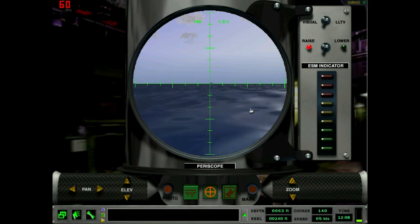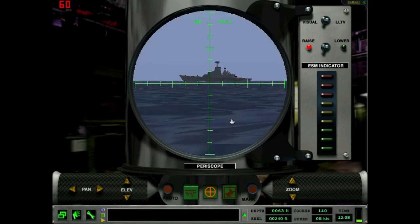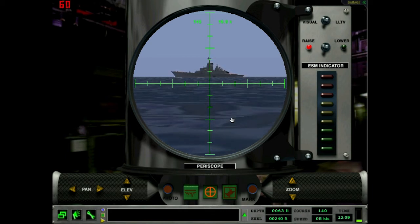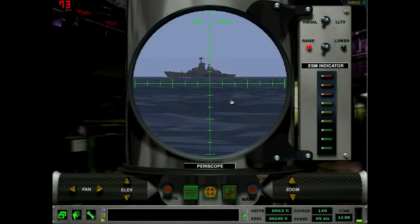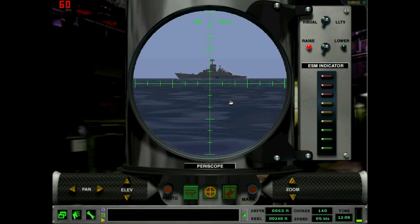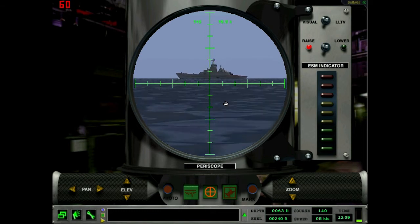As you can see right here, we've got a surface ship on the horizon, so let's zoom in to check it out. We've got ourselves a Kirov cruiser — oh yeah, this is a big kahuna. It's like the Russian fleet's pride and joy. Kirov cruiser right here — it's nuclear powered and it's got a ton of cruise missiles and three helicopters.